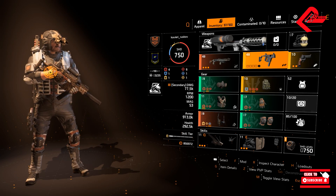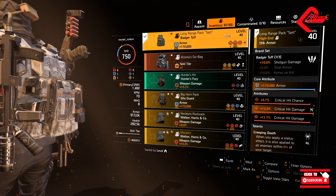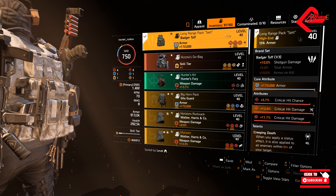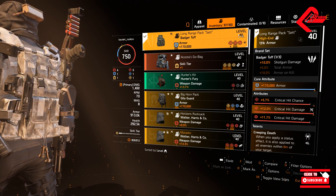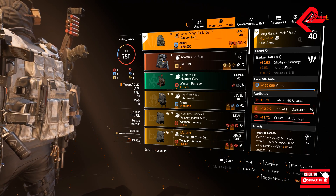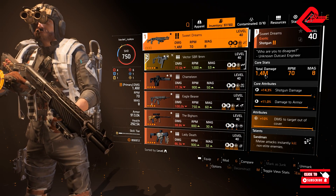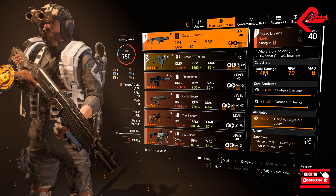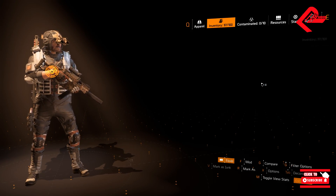So we will be coursing through our gears, but first let's go with the Brand Set. I have equipped this backpack with the Badger Tuff. As I said earlier, we will be focusing on the SMG, but I have chosen the Badger Tuff because that 10% shotgun damage will be totally significant. If we will be having 1.4 million damage, then we will be having a bonus additional damage of 140,000. So I think that will be more efficient if we go with the Badger Tuff.